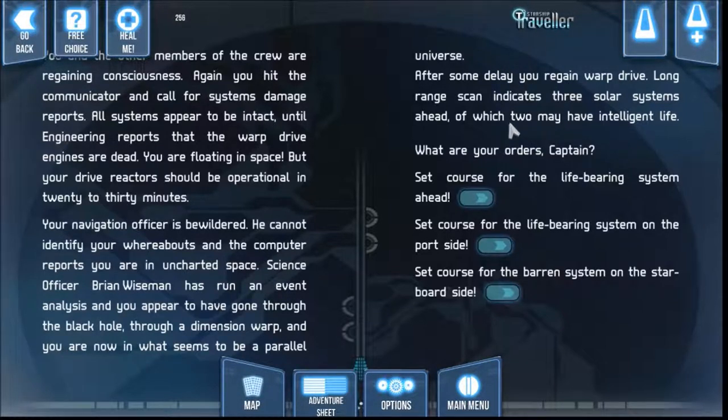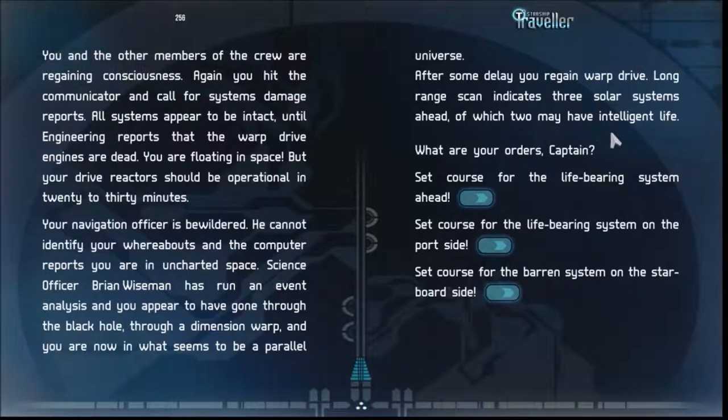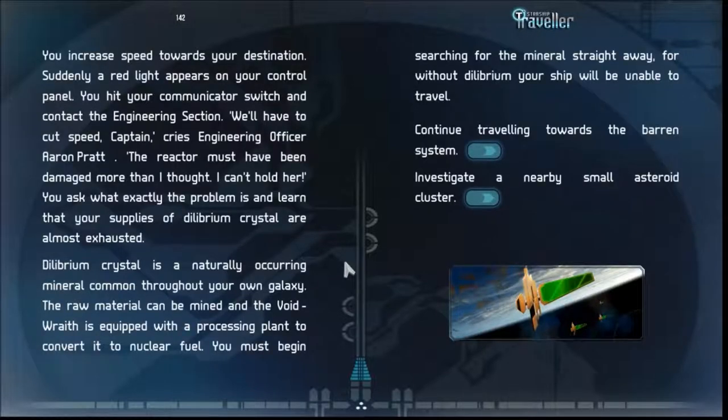After some delay we regain warp drive. Long-range scans indicate three solar systems ahead, of which two may have intelligent life. What are your orders, Captain? I don't know — go to the Baron system. Suddenly a red light appears on the control panel. Engineering officer Aaron Pratt says we'll have to cut speed — the reactor must have been damaged more than he thought. You ask what the problem is and learn that your supplies of Delibrium crystal are almost exhausted. Delibrium is a naturally occurring mineral common throughout our own galaxy, and the ship is equipped with a processing plant to convert it to nuclear fuel.